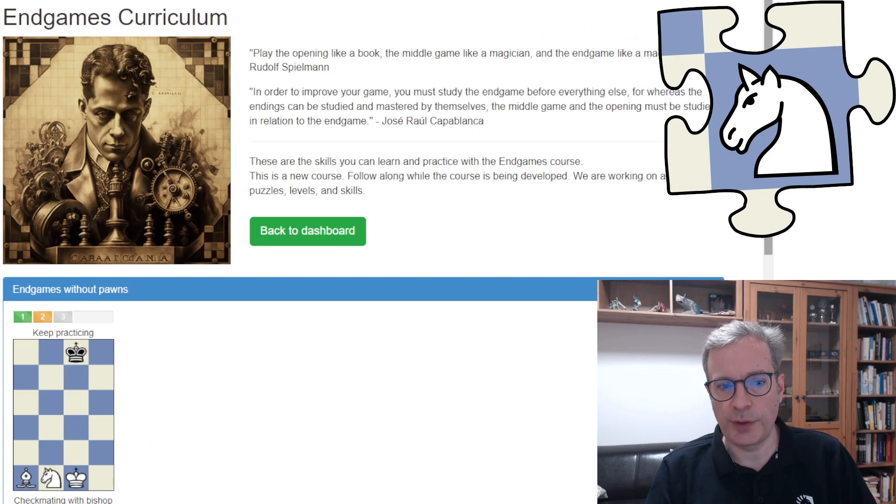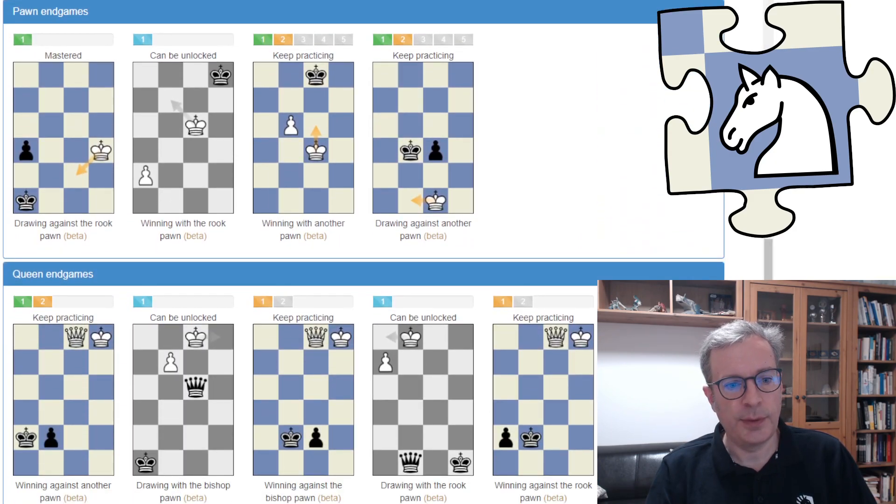Going back to the Endgames curriculum — this is the first skill: Winning against another Pawn, with two levels. The example we just saw was from the second level; in the first level the King is already quite close. There are also two situations where the side with the Queen is not always winning: with the Bishop Pawn and with the Rook Pawn. Let's have a look at an example.